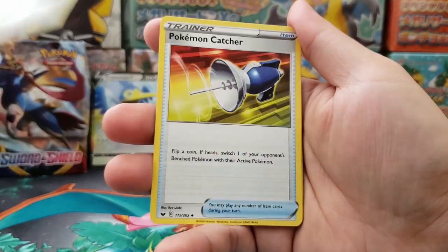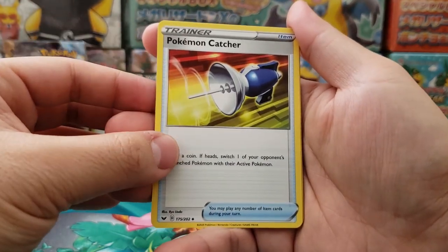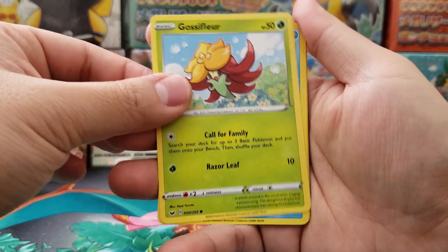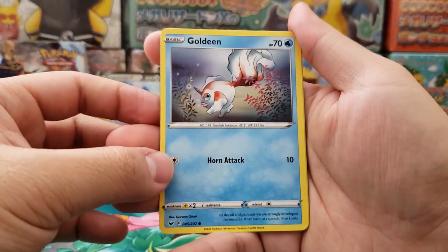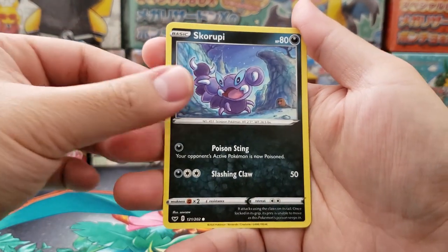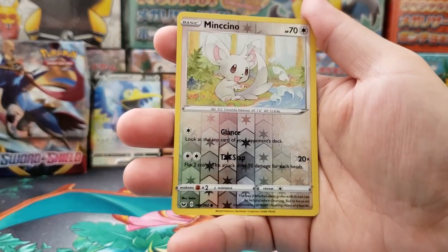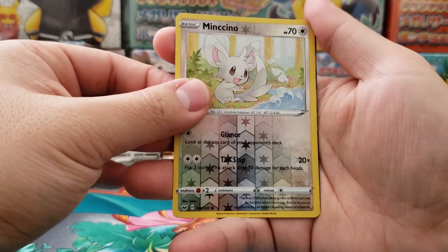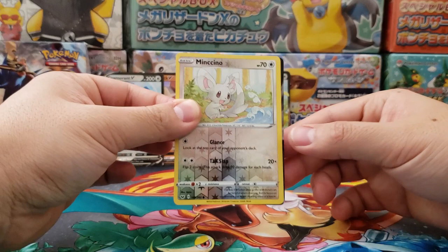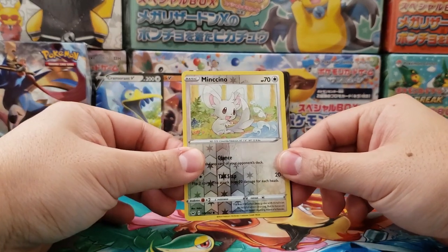We got Salazzle, Bunnelby, Pokemon Catcher — hey that's a really good card — Mawile, Gossifleur, Goldeen, Diglett, Sableye. Mincino as our holographic reverse. And in the back — oh my goodness, another V card! Let's keep the train going. What could it be?